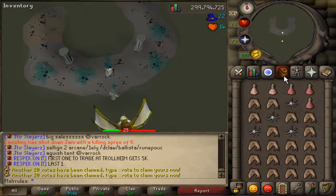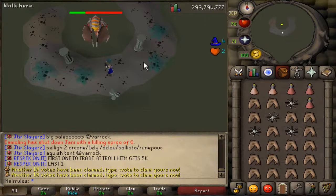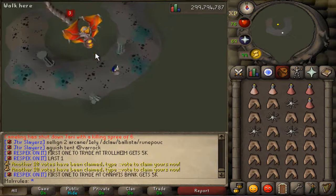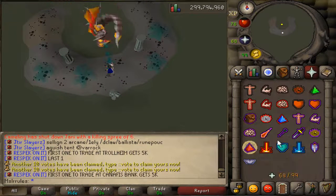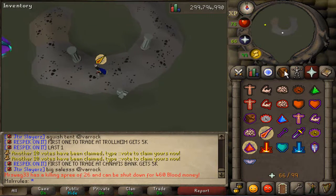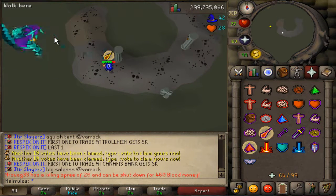When she goes under, she's going to appear right in the middle and she's going to be in melee form. When she goes down, you run away — hit her a few times and when she goes down again, run away. Next she's going to be in magic. Like I said, sometimes when she's in this phase she also shoots out range, but mostly magic — not sure why though.